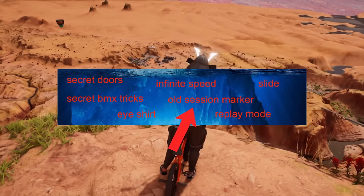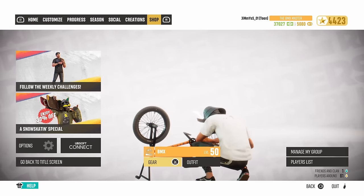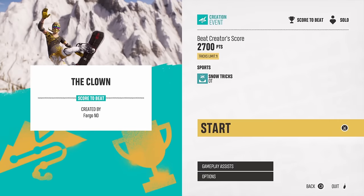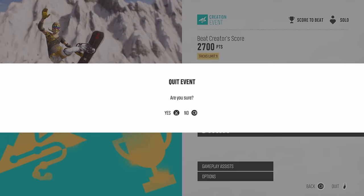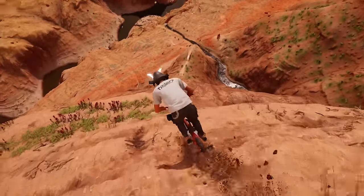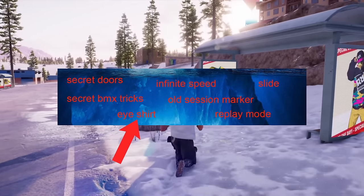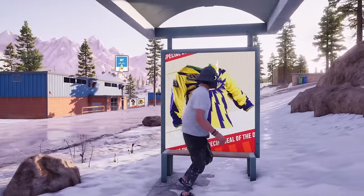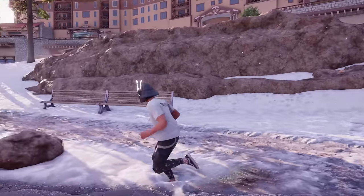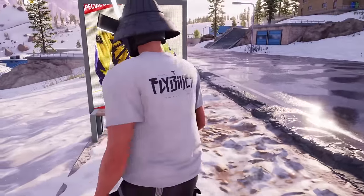Old Session Marker Method: before Season 3, there were no session markers in the game, and you had to do a sketchy method to get one. You had to enter a community creation and then leave it, and magically you had a session marker. Yellow Ice Shirt: there's a shirt that's all over the billboards in Mammoth City, and it has never been released in the shop or anything. It has been there since the game came out, so maybe someday they will release it.